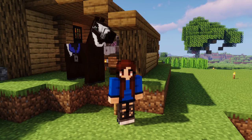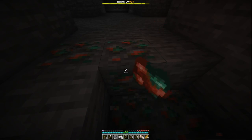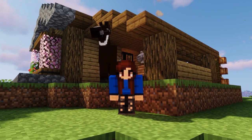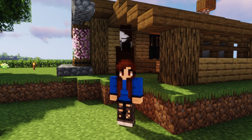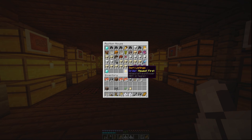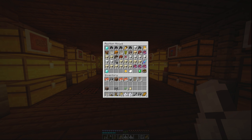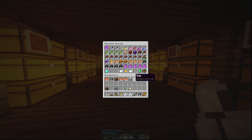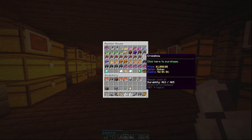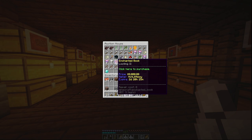Money isn't everything in this game if you don't want it to be. All you need is enough to fulfill yourself. You can spend money on items like iron and wood, but you can still mine them yourself. Another way to make money is to open your own shop — that's for another video. There is also the auction house. To sell on the auction house, hold the item in your hand and type /ah sell and the price. Remember real people are buying these items.